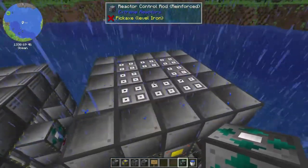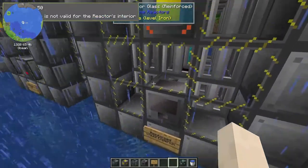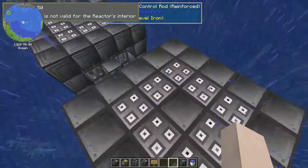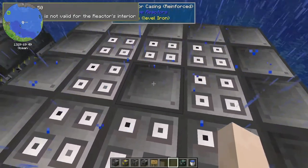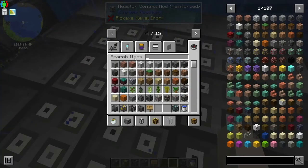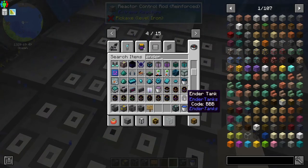It's not a valid interior — molten enderium is not valid for the reactor's interior. That's a good example because when I used to play when it was Big Reactors way back when, molten enderium was a coolant you could use inside the reactor. So what I want to do is try an enderium block instead.